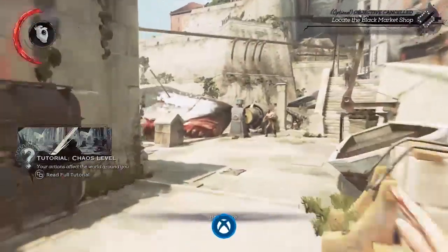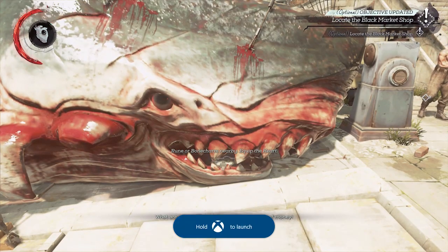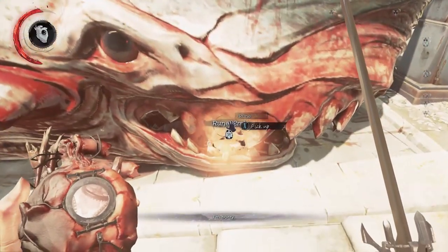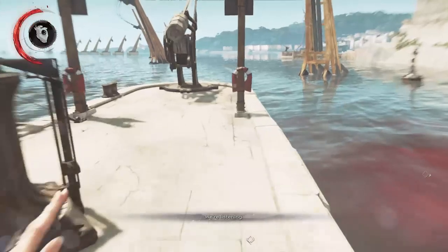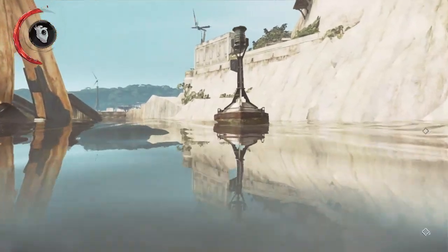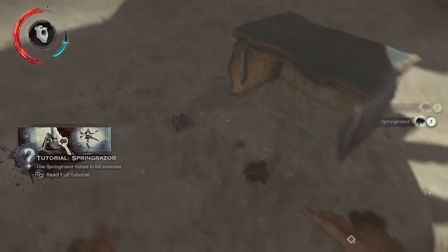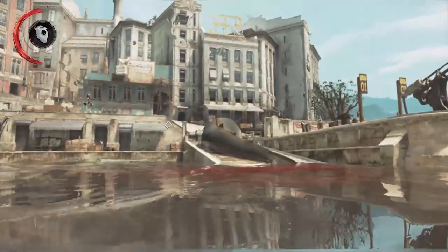We're going to head over to this beached whale here. We will get an achievement — Jewel of the South — for showing up. And there's a rune in his mouth that we just need to grab. Boom. So 200 bucks. And then there's a hidden cache. You can buy a map to show where this is, but if you know where it is, you don't need to pay for the map. So we're going to go to this buoy. There's a little crashed ship under here. If you're going high chaos, this is a great area early in the game because there's grenades and lots of other stuff — spin razors, good high chaos stuff. But we're here mainly because we want those sleep darts. Sleep darts are mad awesome.